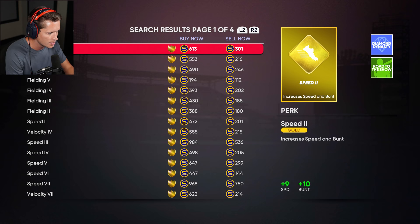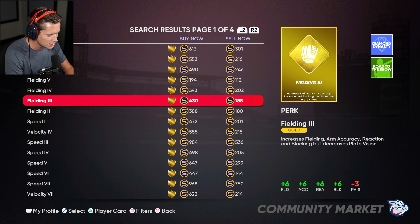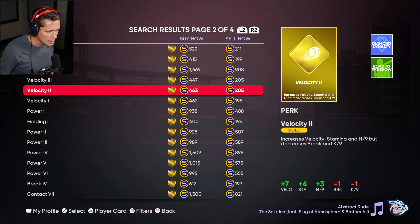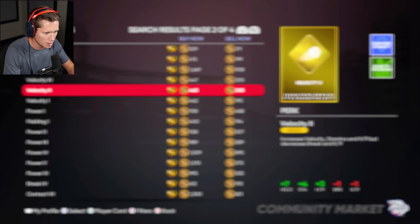There are a lot of pretty good fielding ones here. We can get plus 6 to fielding accuracy and reaction — but that's a negative 3 to plate vision which I don't like. We can take stuff off power and control but add to fielding accuracy. I'm kind of feeling Fielding 4. For pitching, I really like this Velocity 2 gold — plus 7 to velocity, plus 4 to stamina, plus 3 to hit prevention, minus 1 to break and minus 1 to strikeouts. I think I'm going to go with that.